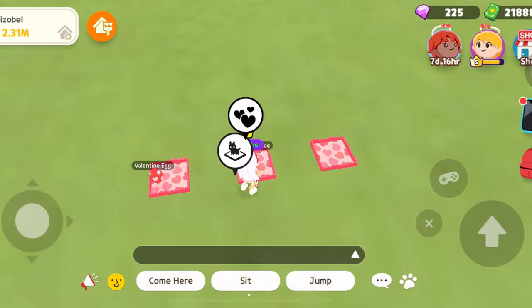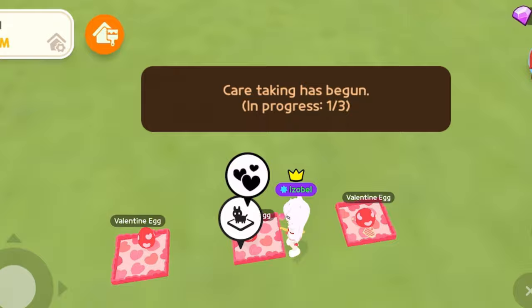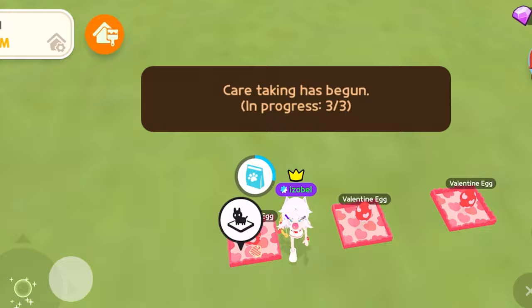In order to hatch your pet eggs instantly, you will need to purchase pet care snacks. It will show up once you place your eggs in the pet fence. Each pet care snack costs 20 gems.